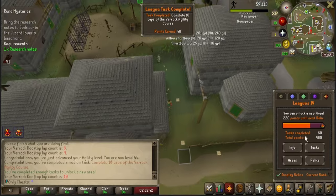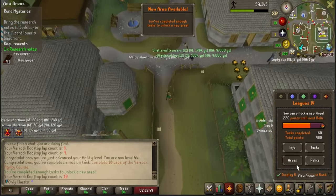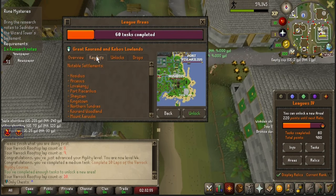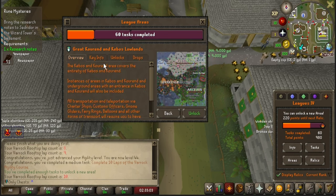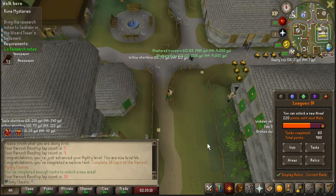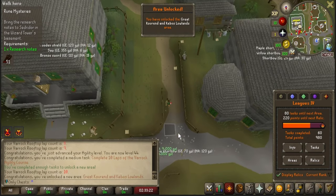With this task being complete we can unlock a new area — absolutely love to see it. This is another 40-point task. I think I definitely want to try and get Tier 3 for relics today. I am going to go with Korend — there's a lot of absolutely amazing things that you can get here, and I really want those dragon knives. Let's go ahead and unlock this area. I love Wintertodt so I absolutely love to see it. I need to complete 80 more tasks to unlock the next area — that should be fine.